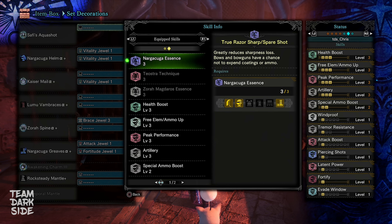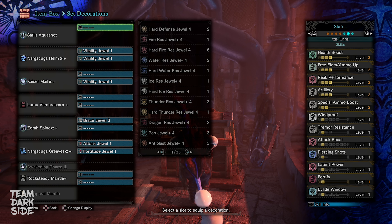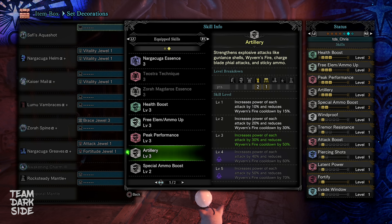Flinch Free Level 1 allows us to place our Wyvernblasts without getting knocked down by most other player attacks. I chose Level 1 because it already protects us against Sticky Explosions from other players — so if you're playing in multiplayer with multiple Sticky users, those Sticky Shots are the most common source of interruption while placing mines. And lastly, True Spare Shot: this set bonus skill is really good for Sticky and gives us a 30% chance to recover one Sticky Shot. Affinity does not increase our damage with Sticky Explosions, but Attack does — critical hits don't affect Explosions, no matter if Sticky, Cluster, Shelling, Impact Files, or Wyvernshot.